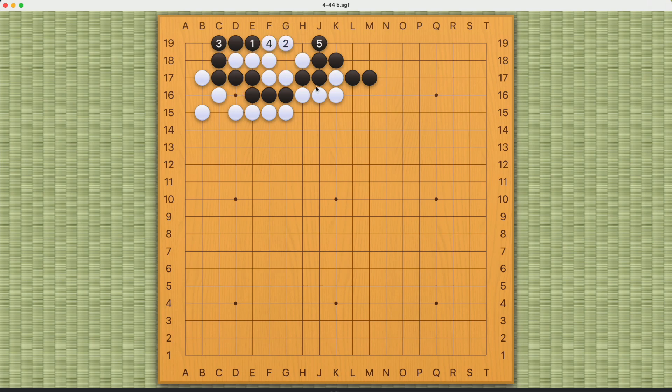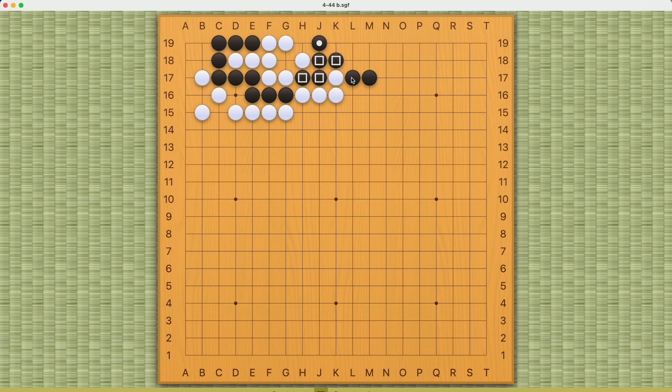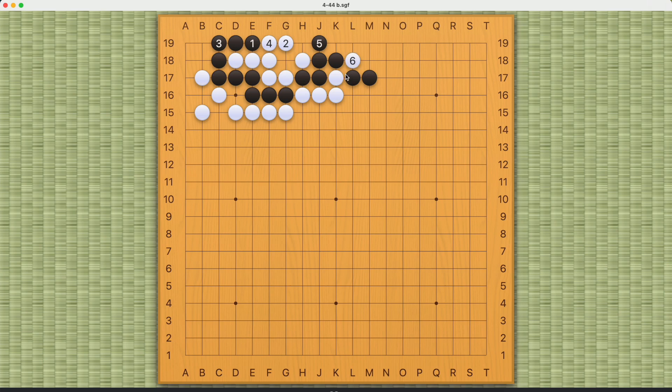Actually, no. The problem is, whenever you see this pattern, you should be really careful, because there is a cutting point right here. What happens with this cut is that now Black must try to capture number six. And as Black does that, Black cannot come into A19 right here. So Black must spend an extra move removing number six, and Black will be killed this way because of number six.